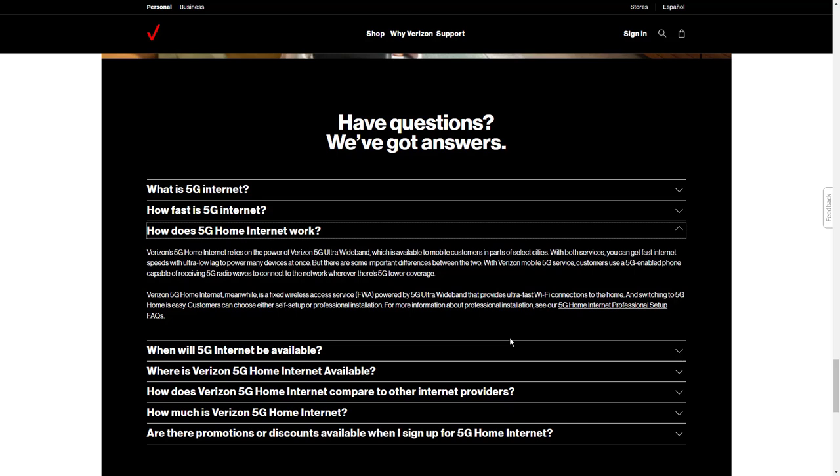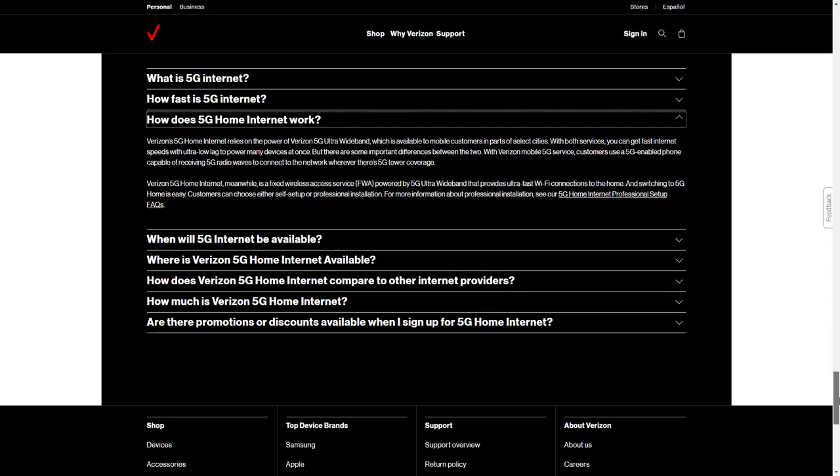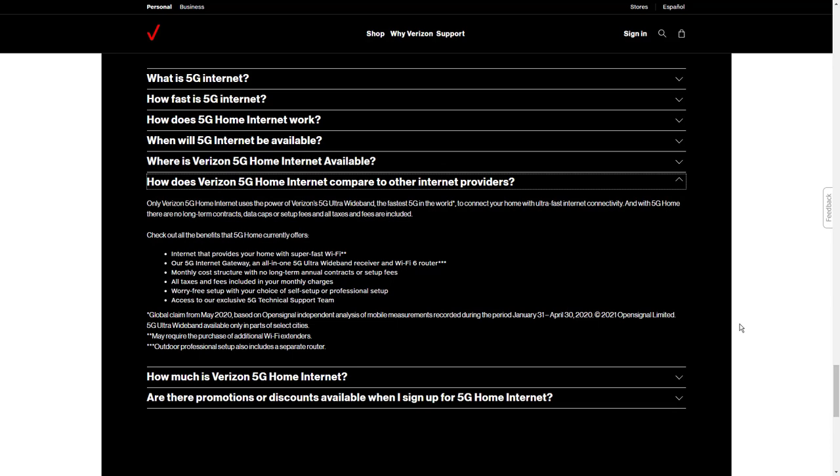Verizon Fios performed right behind Google Fiber on the national level and ranked first in the Northeast region, where Google Fiber doesn't offer services. So if you're in New York, New Jersey, Delaware, Pennsylvania, Maryland, Massachusetts, Virginia, Rhode Island, or Washington DC, Fios is going to give you the best internet performance.